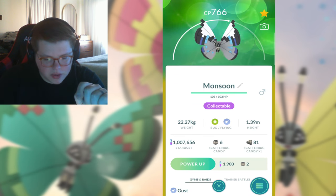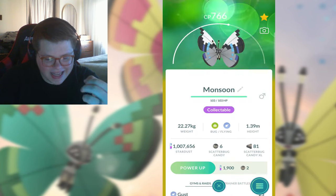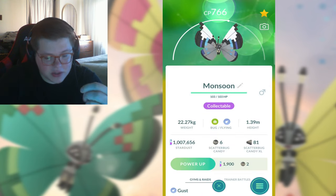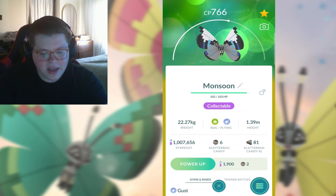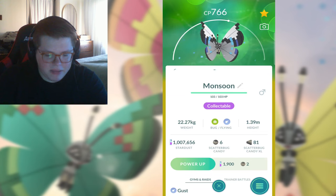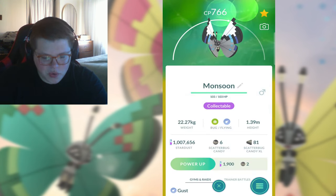We got Monsoon, which is like the goth girl of the Pavilions. Got this one from Thailand. I like this one too - the black, blue, and white. I think that's a really cool combination actually. They kind of killed it with the gray at the bottom there, but hey, can't be perfect.